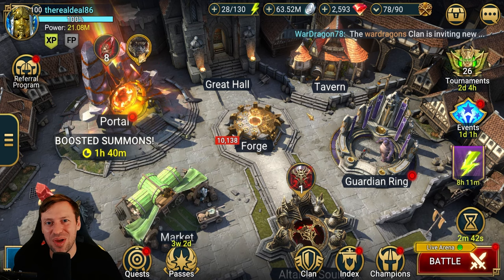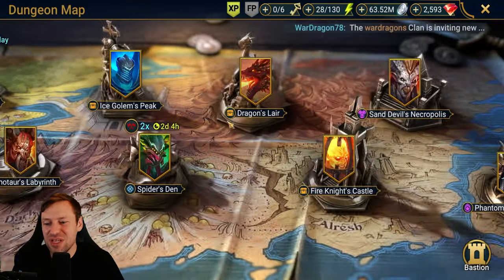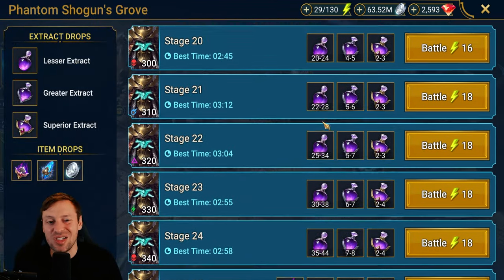What is up guys, it's the Real Deal, welcome back to the channel. Today we are going to be taking on Phantom Shogun, which is one of the worst dungeons in Raid: Shadow Legends. It's between Phantom Shogun and Sand Devil — they have such potential to be awesome dungeons, but they throw in too many mechanics and make it so complicated. You need crazy god-tier champions or you just have to cheese it, and it just sucks.